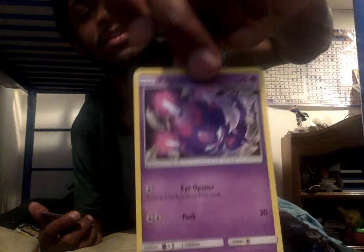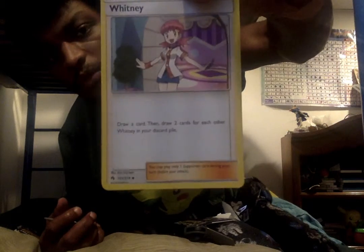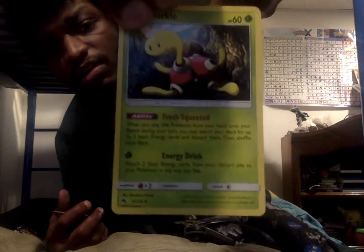I cannot say this Pokémon's name for the life of me — let me know in the comments below how to say this one. We have a Netball trainer card, a Whitney trainer card as well, Sunkern, a reverse holo which is a Choice Helmet, and we have a Ho-Oh — from my favorite game of all time, Pokémon Gold, or one of them at least. Not a holo, but not a bad selection.